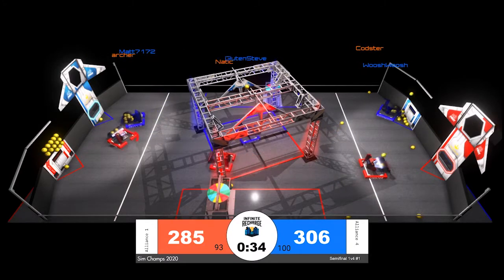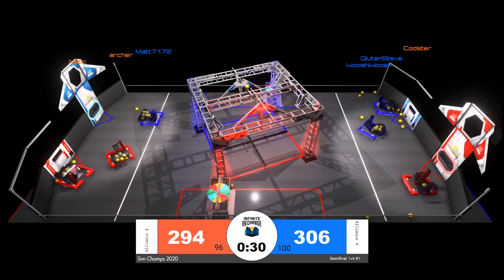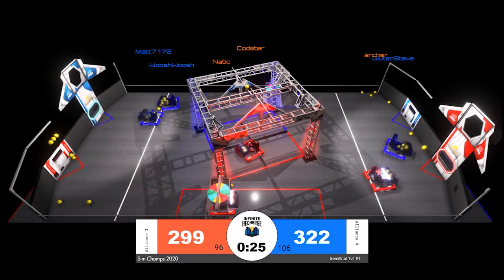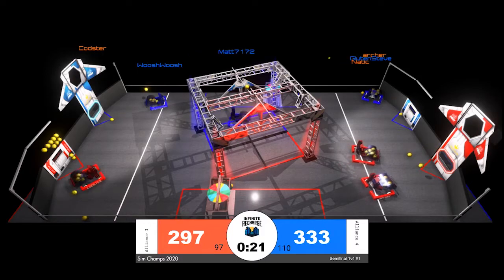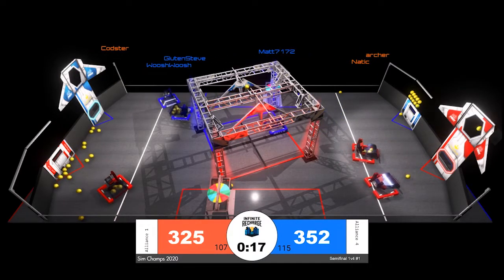Your blue alliance still in the lead here. Again, that is the number four alliance. After our qualification matches today, they are trying to make the upset against the number one alliance. Blue still making plenty of scoring from Matt 71, 72, and Woosh Woosh with just 22 seconds remaining in the match — a 39-point lead, blue over red.